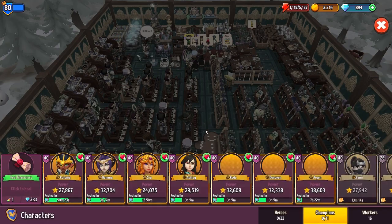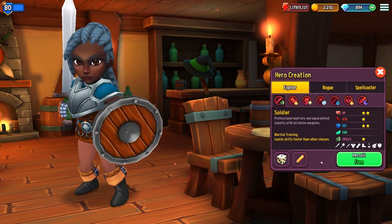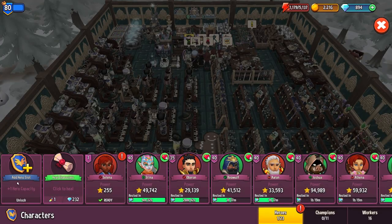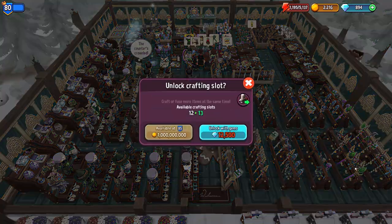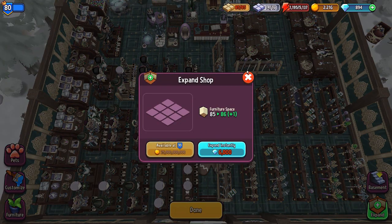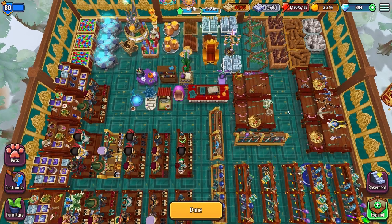Another thing to spend gems on is recruiting new heroes. I actually have a slot empty right now. To increase our capacity for more heroes, we can spend 2,250 gems or wait until level 84. Out of the three I've shown you, this is the lowest priority for spending gems.